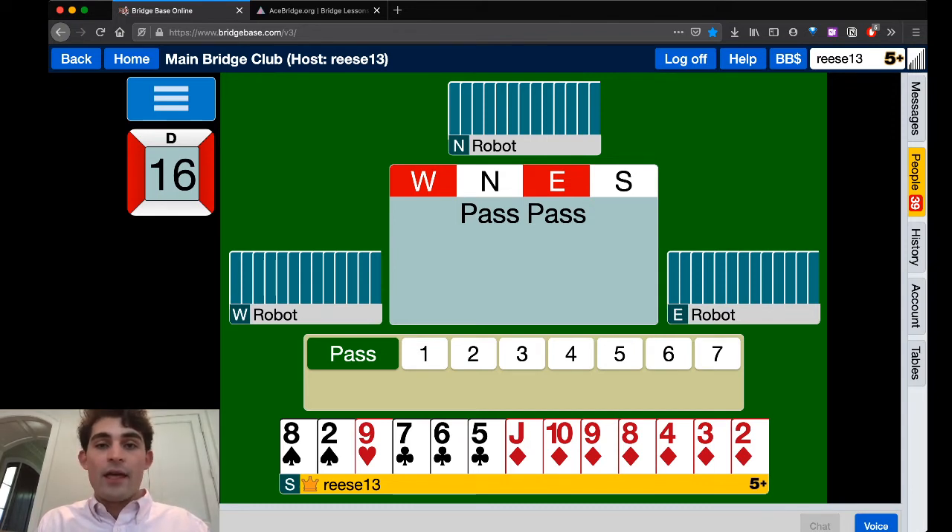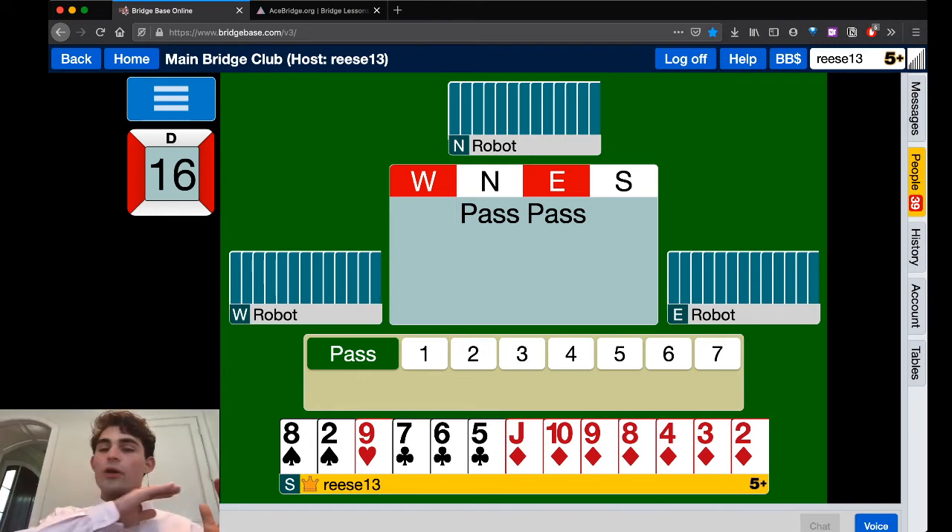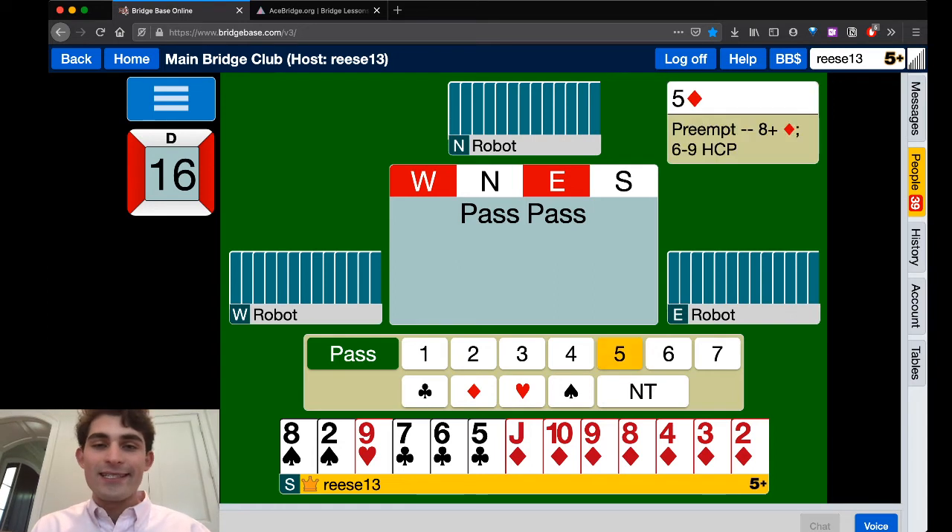Therefore, by bidding five diamonds I am filling up the entire first four levels of the bidding ladder. They can't open at the one level, two level, three level, or even the four level. All of those bids are now illegal because they have to bid over my five diamonds bid. Yes, there's some risk, but if you're very risk-seeking when in favorable vulnerability — we are non-vul, they are vul — this is a lot more fun to play and actually it might make some good things happen. I'm showing you an extreme example of this concept — how it can work to impact your play the next time you're at the table.